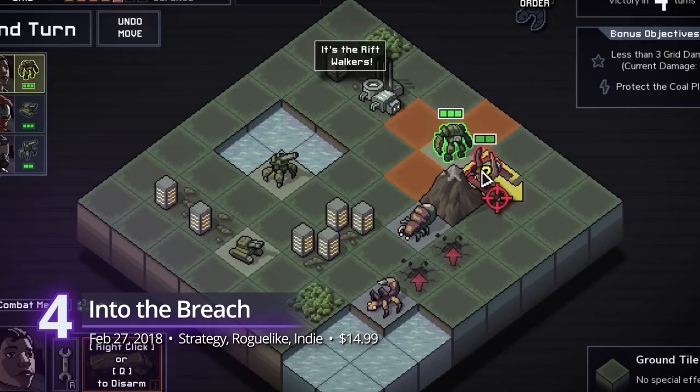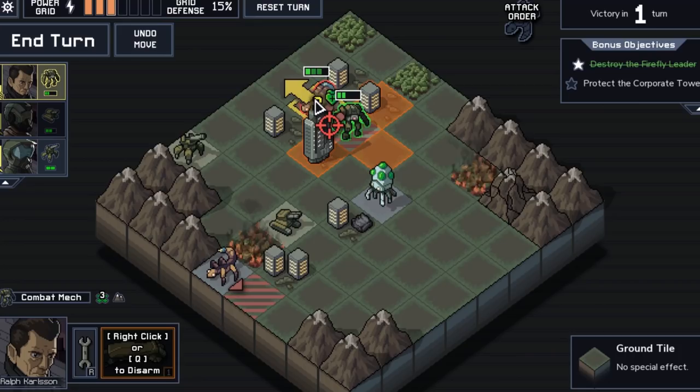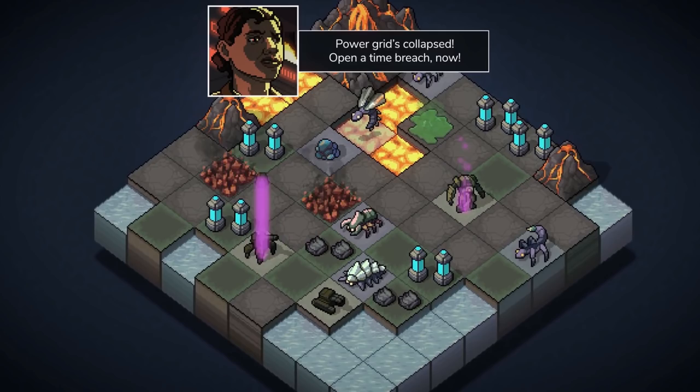Number 4: Into the Breach. Subset Games' follow-up to their successful Faster Than Light, Into the Breach brings you to a not-so-near future of endless warfare and colossal mechs. This turn-based roguelike indie game is simple, but underneath its mechanical layers lies a challenging adventure. Travel back through time and help the remnants of human civilization against giant alien threats. It receives a PlayScore of 8.96.